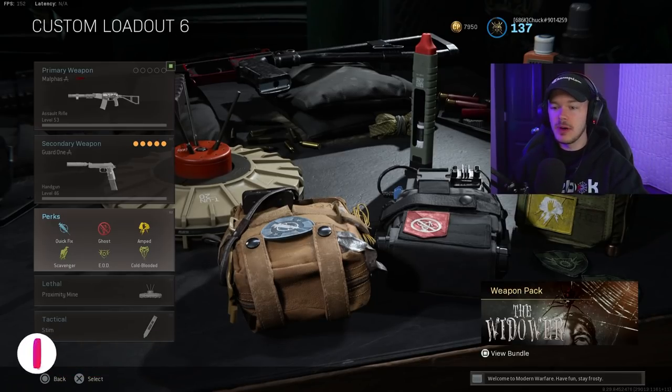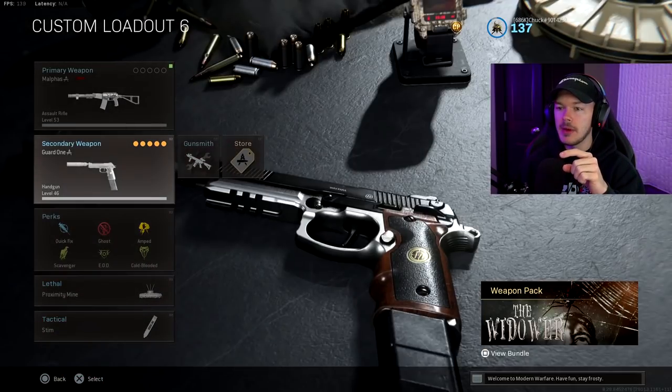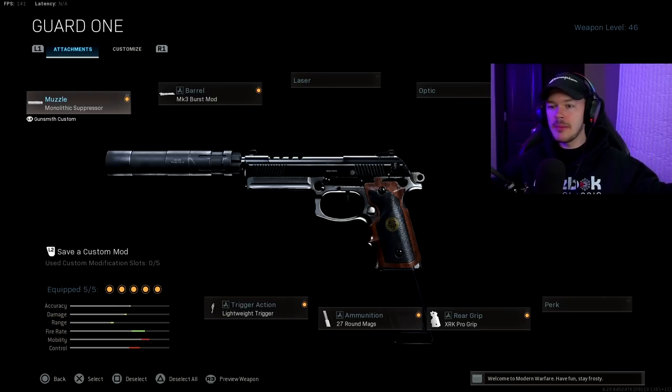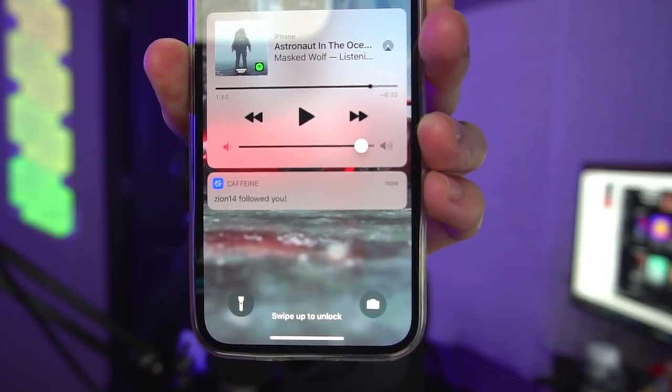This is an incredible specialist bonus — you guys should definitely try this out if you haven't already. I also have the proximity mine, the stim shot tactical, and my Renetti Guard One secondary. I'm not going to go over those attachments since you guys know I use the Renetti Guard One as my top-tier secondary — I'm always going to use it. Shout out to my boy Zion 14 for dropping me a follow on Caffeine, love you bro.